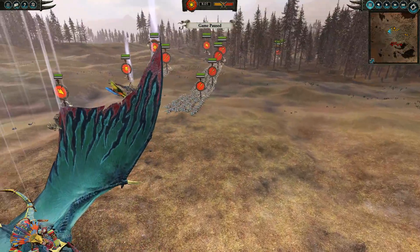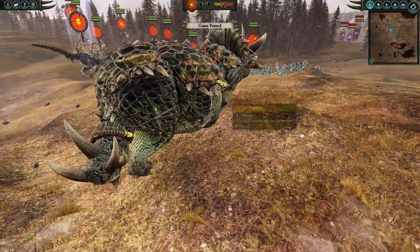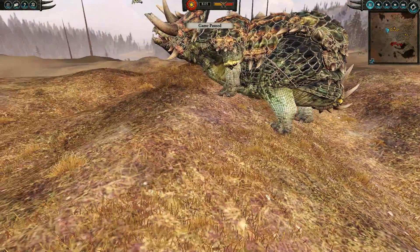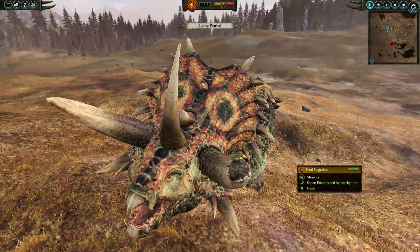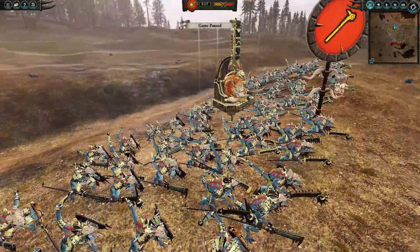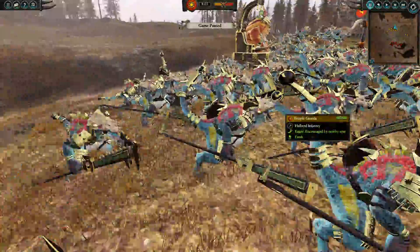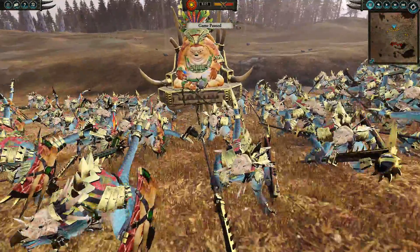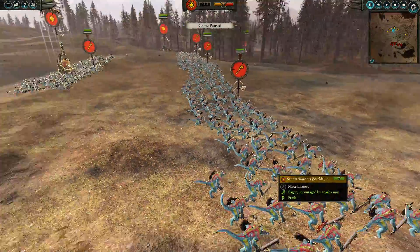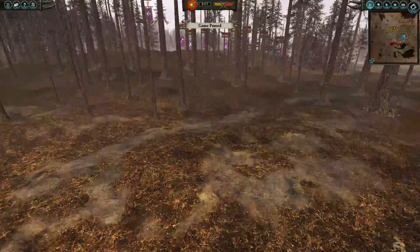We've got a Skink Chief on the Pteradon with his little blowdart gun, we've got two Pharaoh Stegadons, one Scar Veteran, one Slann Mage Priest of High Magic with Tempest and Apotheosis guarded by his Temple Guard — the Dandy Gods — a group of Saurus Warriors with shields, about four of them, and two Chameleon Skinks over here in the forest being all sneaky.